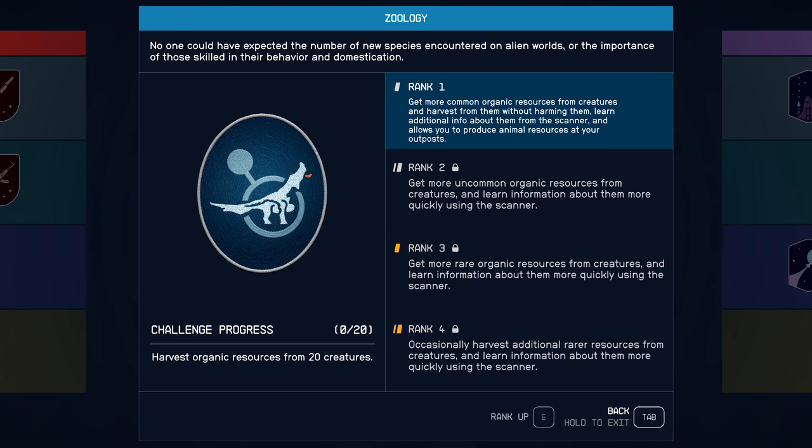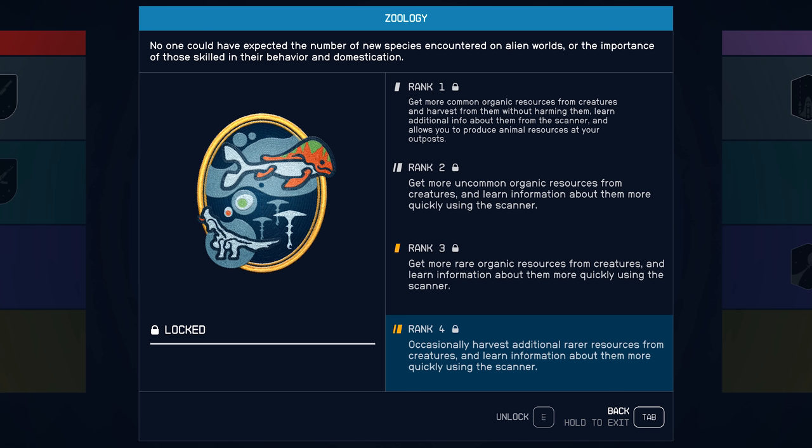Next is Zoology - the exact same thing as Botany but for fauna instead of flora. Much like Botany, at rank 4 you will only have to scan four of each creature to collect all of its data - again very handy, halving your time scanning animals.